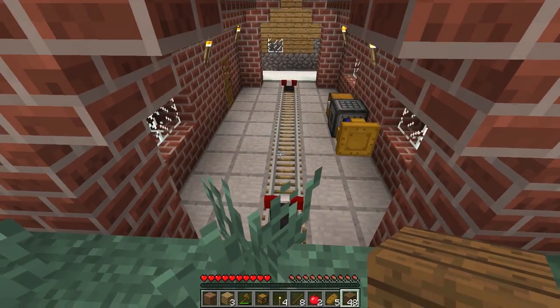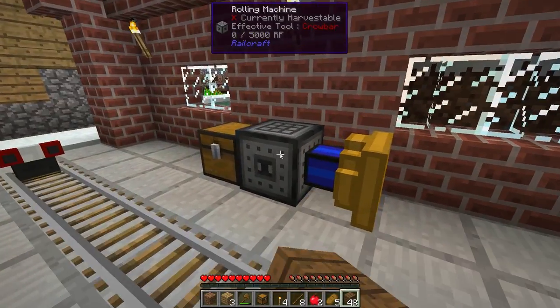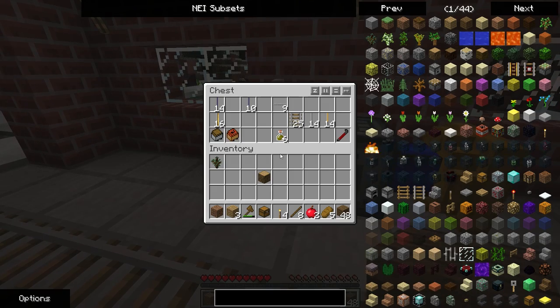The Railcraft buildings are actually generous — they give you a rolling machine and a steam engine, and then a chest with some Minecraft stuff. This is actually a workbench cart, believe it or not. We'll leave that in there.